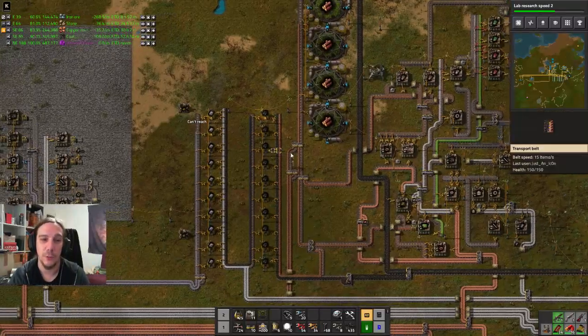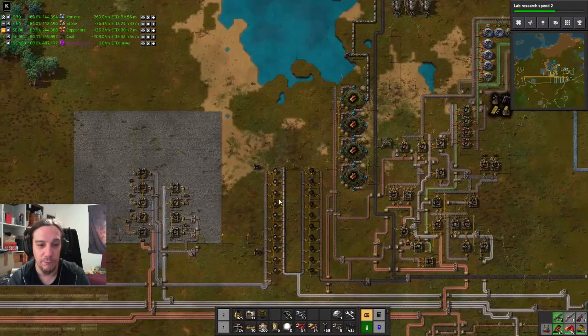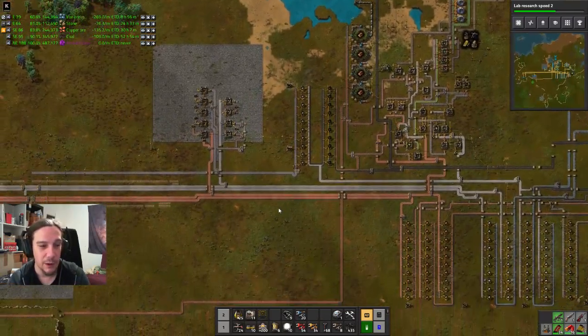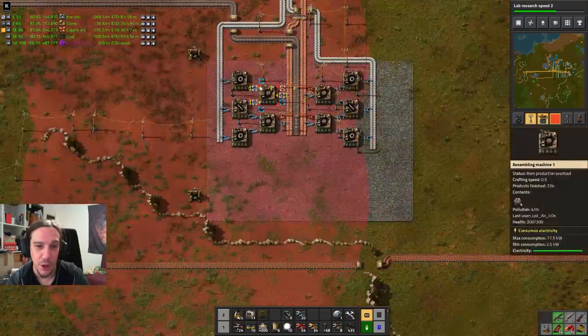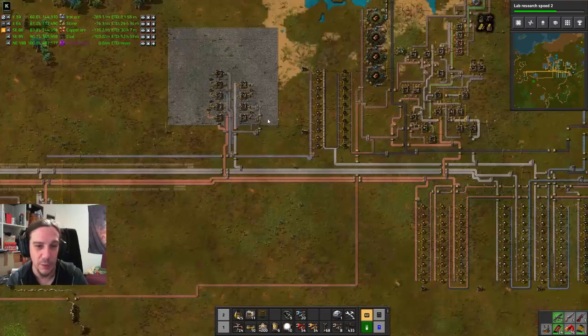Hello there, and welcome to chapter 9 of my Crestorio 2 playthrough. So, we were last time at our fledgling base, building things like automation cores and invisible electronic circuits. I need to expand my radars.